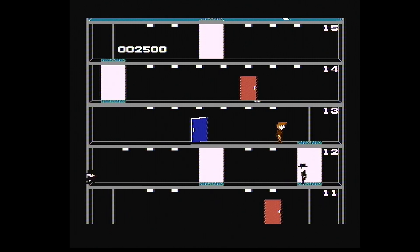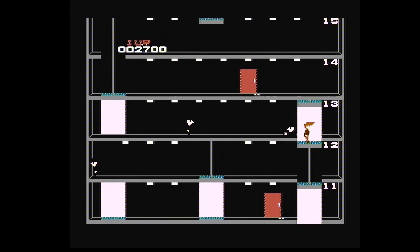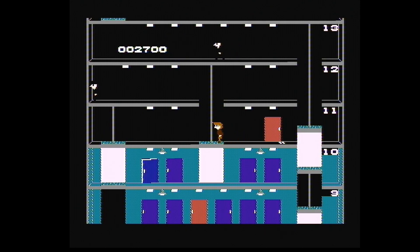You can also try to shoot the light fittings, which will cause the place to go into darkness like this — it sort of makes the baddies harder to see. Not sure what the red doors are for; you can't seem to go in them unless I'm doing it wrong.